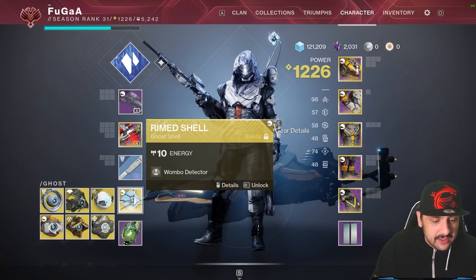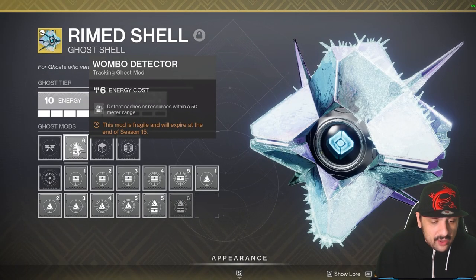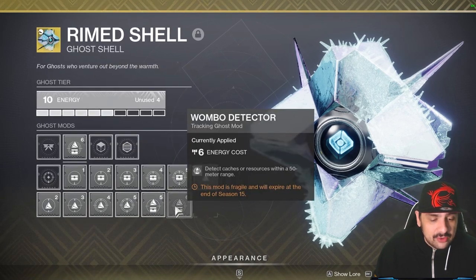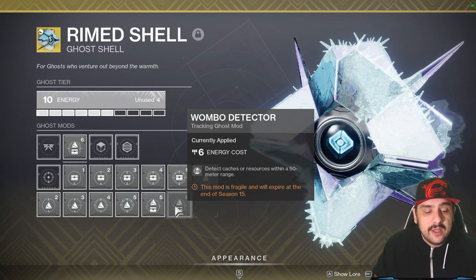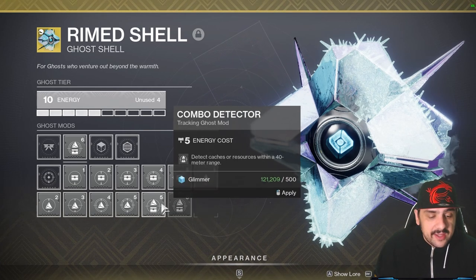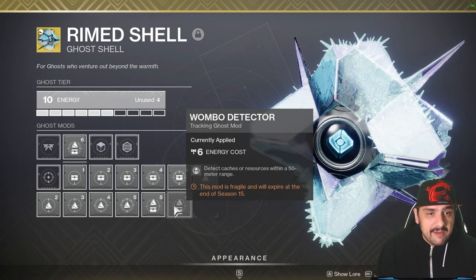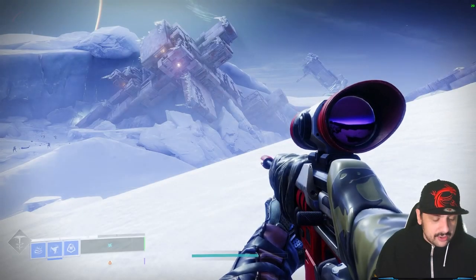What you have to do: go to your character, and on the ghost you will equip the wombo combo — the wombo detector. You equip the detector to detect planetary materials but also resources, to detect caches or resources on a 50-meter range. This works also with the 40-meter range, but if you have the higher one, please use that one.